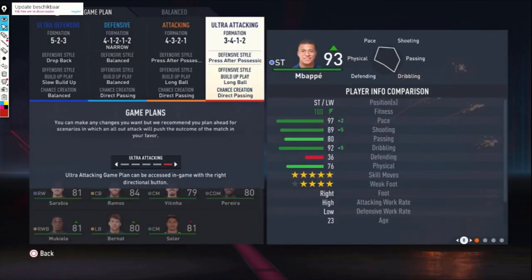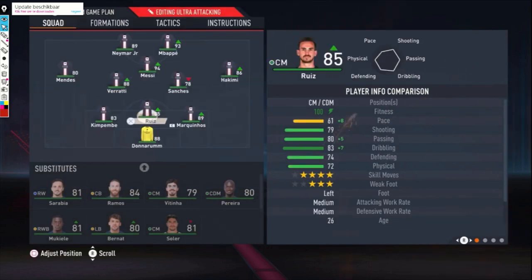Then we're going to the ultra attacking formation. This one is for when you are behind and you really need to score goals, or when you feel you are so much better than your opponent and really need to score some goals. This is ultra ultra attacking.